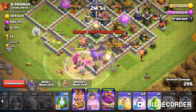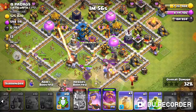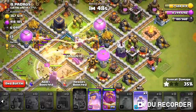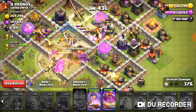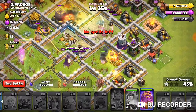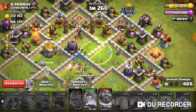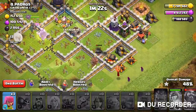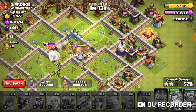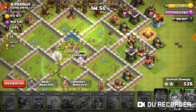I'll pop the Queen's ability if needed, but the Warden is still pretty low level so he isn't much help right now. The best thing to do is try to max him as fast as possible — he is a game changer. We got to the center of the base pretty quickly. I didn't even use the Warden's ability, which was unexpected. We'll end it here at 53% with some decent loot.